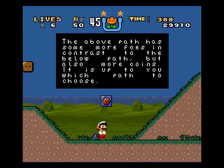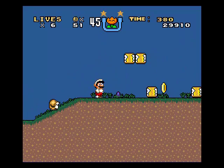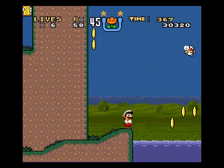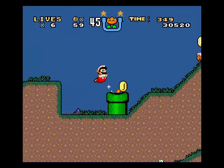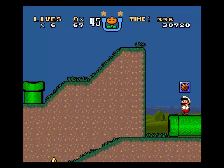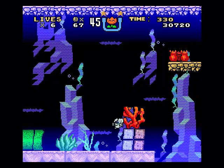The text says the above path has more foes in contrast to the below path, and more coins — it's up to you which path to choose. Considering they're both not that much different and you can see the other one, it really doesn't matter where you head to. I heard there was a newer version of the hack, but I'm not really concerned — if I do decide to redo it, I will be changing versions. Feathers of birds have been seen in a few areas; when used correctly, you can fly with them, but they are very rare.